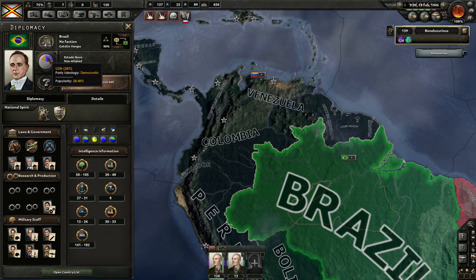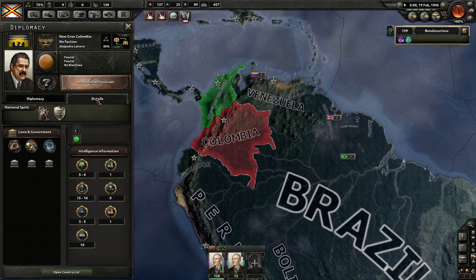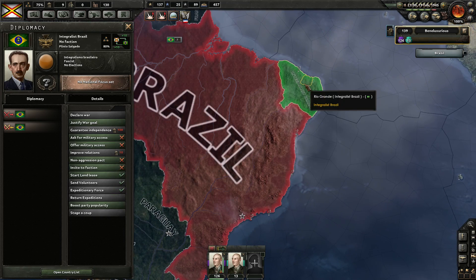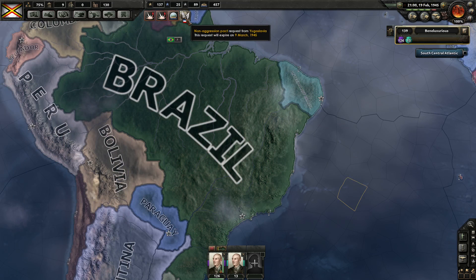Look at him - he's... god. The other one was Columbia - New Grand. That looked tiny as well. He's got five or six guys - what the hell man. Diplomacy - invite you to the faction. You're in civil war so you won't do it. Well, the Spanish were in civil war and they still did it. After all that, a complete waste. Non-aggression pact request from Yugoslavia - no. We get to start building our political power back up again.